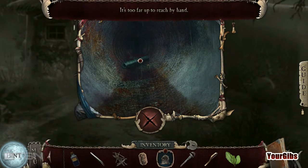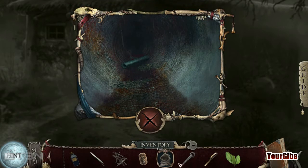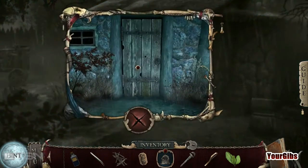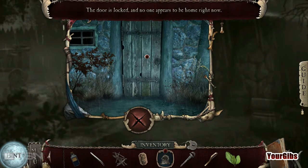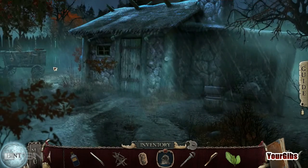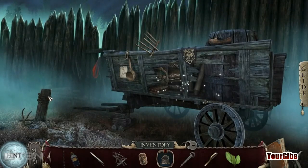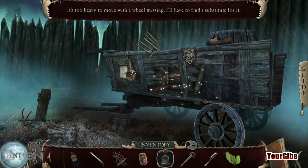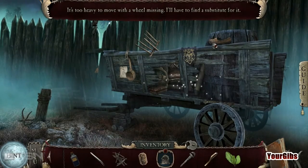Healing herbs — it's too far up to reach by hand. We're gonna have to somehow get water, I think. The door is locked, no one appears to be home right now. What do we have over here? We have our first hidden object scene. Excellent. It's too heavy to move with a wheel missing — I have to find a suitable substitute.